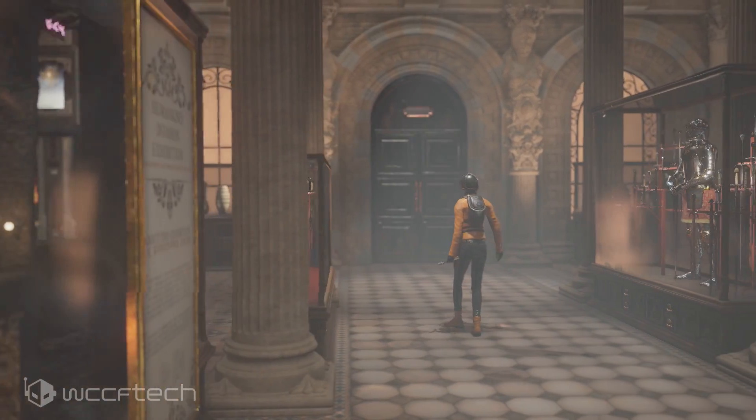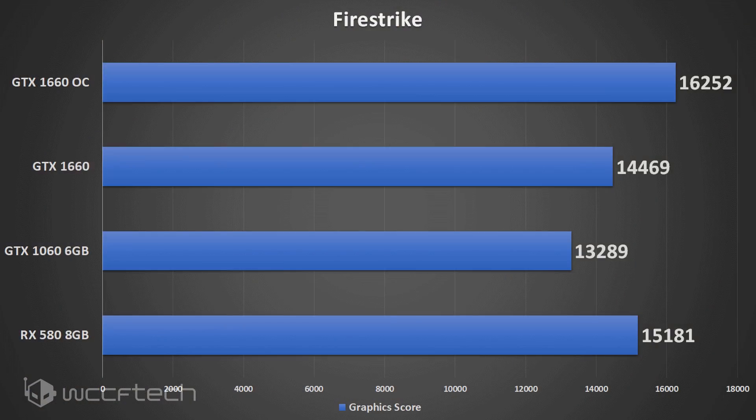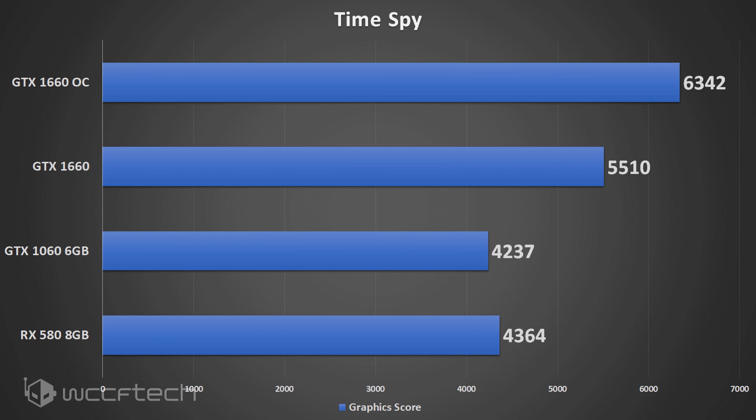Firestrike is up first with a healthy gain of 12%. It definitely shows there's some gain there, and the RX 580 is really standing tall on Firestrike these days. Moving on to Time Spy, we see a 15% increase — even more than what we saw before, and that's pretty healthy.